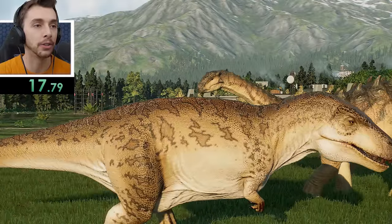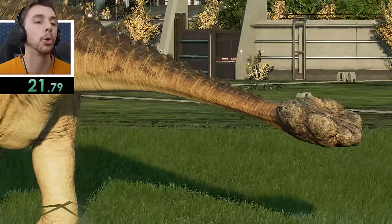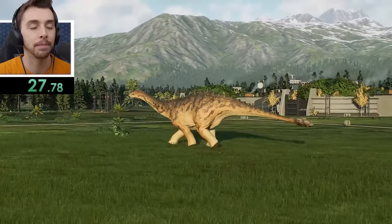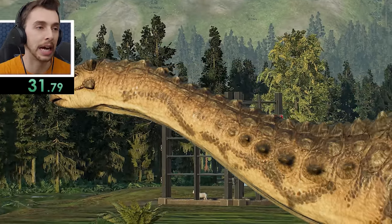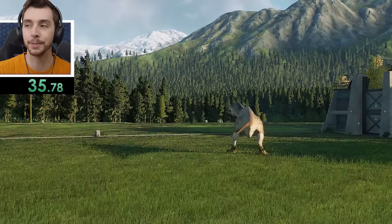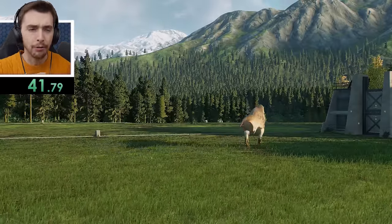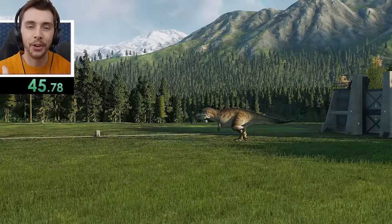Ankylodocus getting a lovely close-up there — like, oh, that's how I'm going to die. Look, you have a beautiful, marvellous, massive tail on the back of you as well as armoured plating. And the plumber developers at Frontier decided to give you zero attacks. I am so sorry. Am I the first person to come up with a speedrun? I was like, okay, we'll see if we can do a certain thing, but I really can't do anything with Ankylodocus apart from it looking nice.